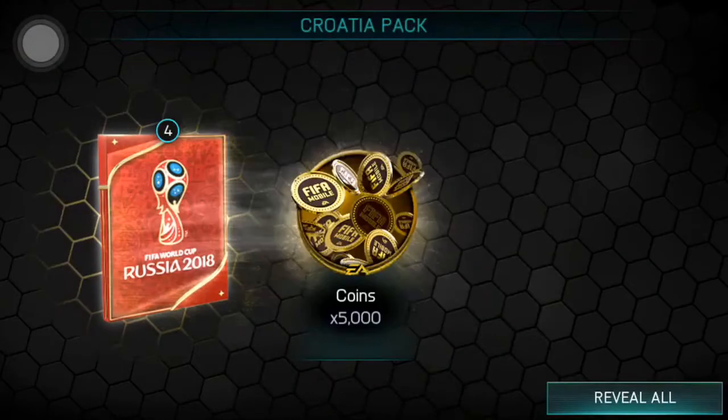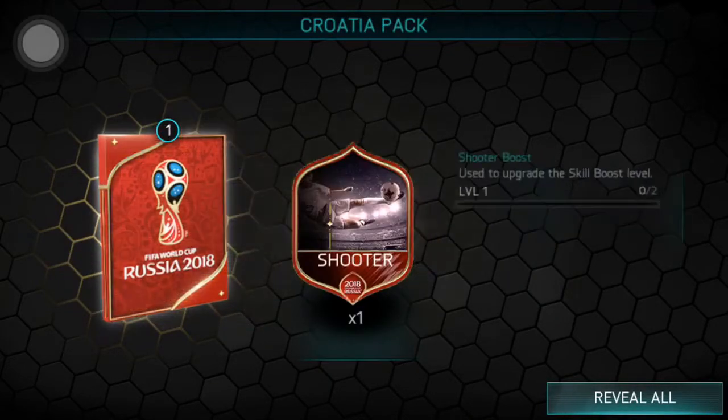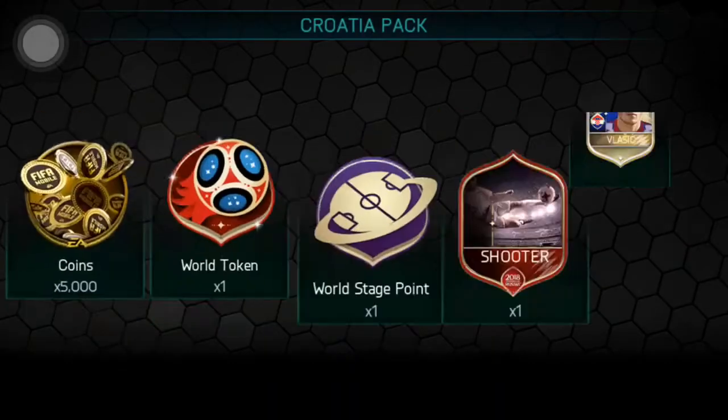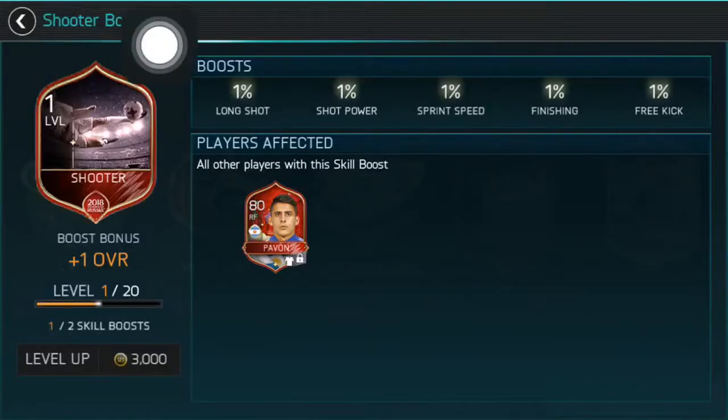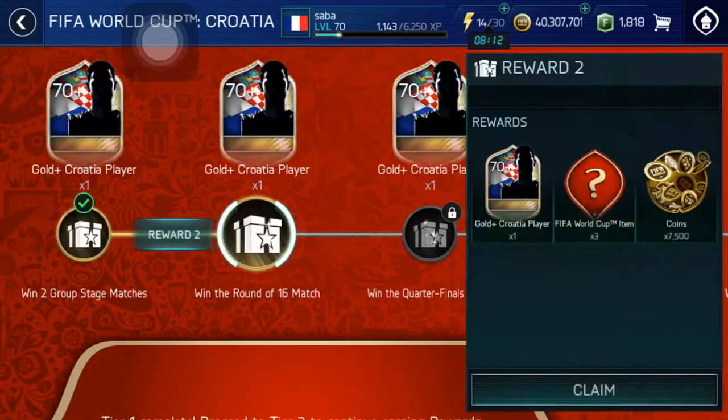Let's go ahead and open these packs. From the first one: 5k coins, 1 world token, world stage point, shooting skill boost, and 72 Vlasic. That had power on but I can't use him because he's not in the right position.